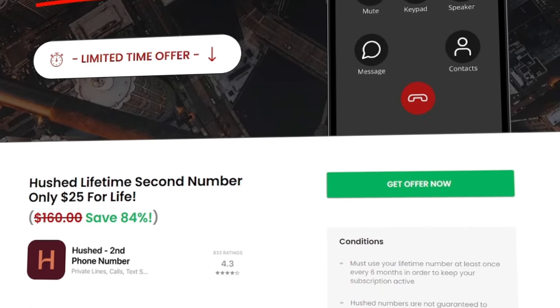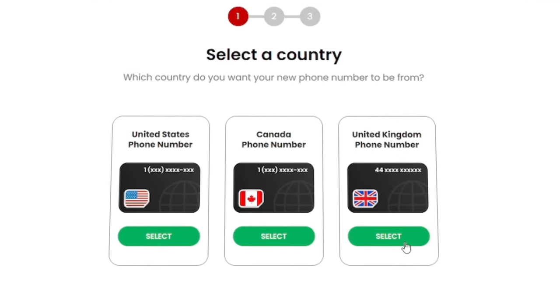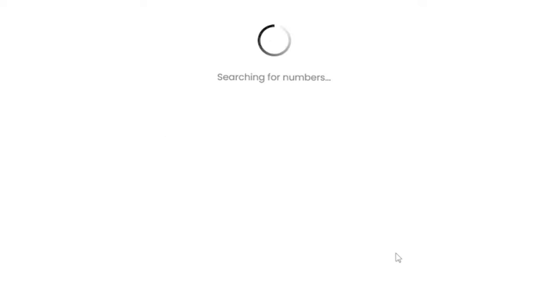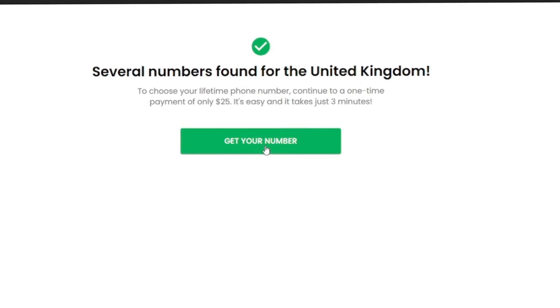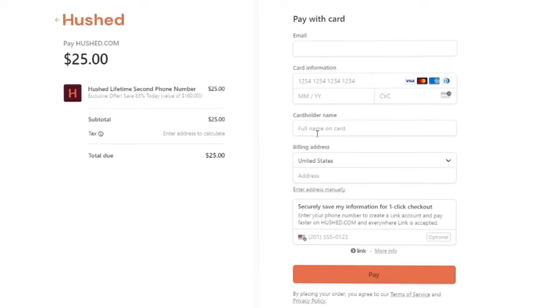I know it's a little annoying that you're going to have to pay $25, but you're not going to find an unlimited phone number anywhere else on the internet for this good of a price, and you're going to save this much money buying skins on UPIN very quickly, so it's going to be well worth it. Click 'Get Offer Now,' then select UK — obviously the Canadian and US phone numbers won't work on UPIN — click 'Get Your Number,' and then go through the process of paying: put in your email, card information, your name, etc.